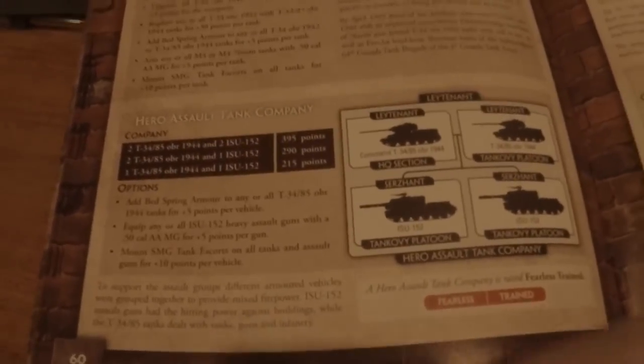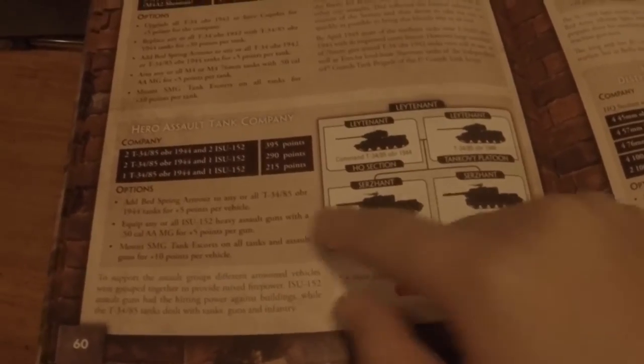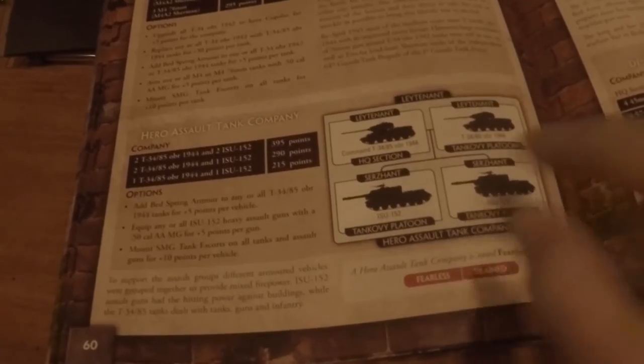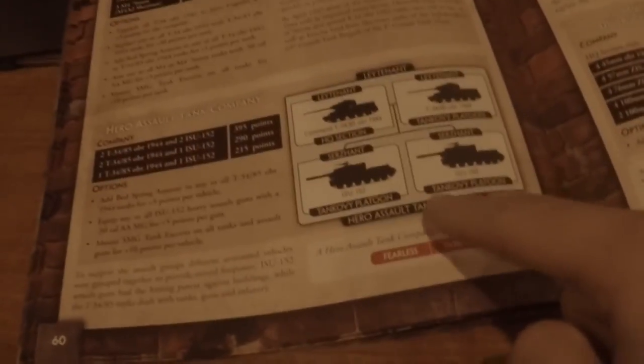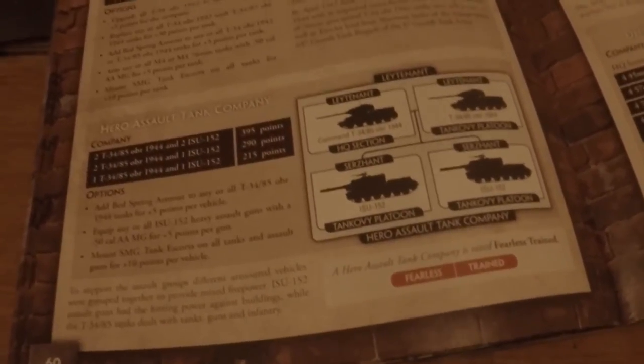This is really interesting — the Heavy Assault Tank Company. It's really good. It's the only thing that makes me want to play the hull-mounted ISUs. What happens is you can bring your T34s with your ISUs, so because of hit allocation, hits go straight to them first — the T34s protecting your ISUs. That kind of helps you fight off the drawback of having to move your unit in first and then take a round of firing before firing back.